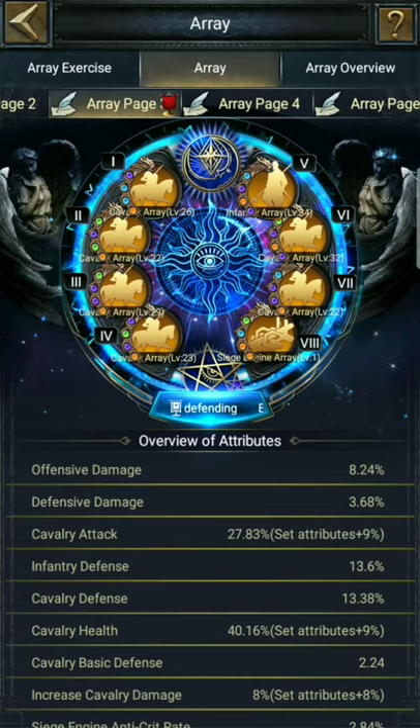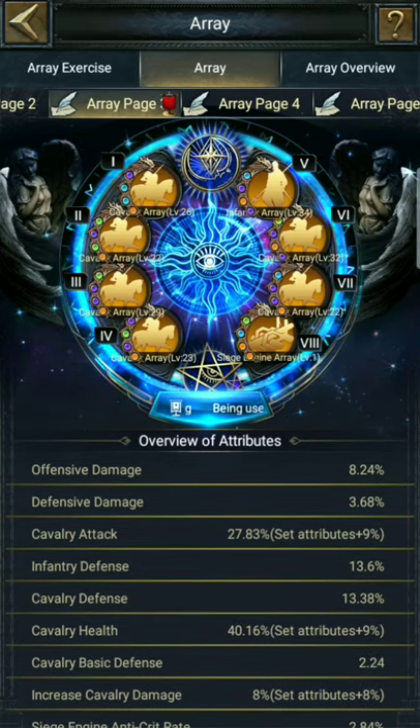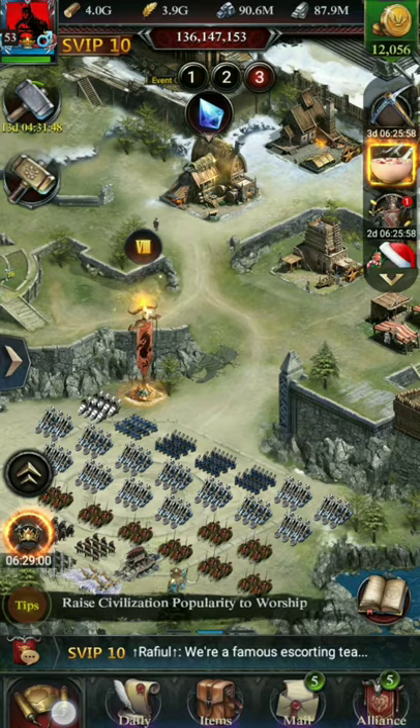I'm really loving this new interface because it is really easy to see what attributes your arrays are giving you. Previously the array sizes were bigger but the attributes overview was not clear enough.